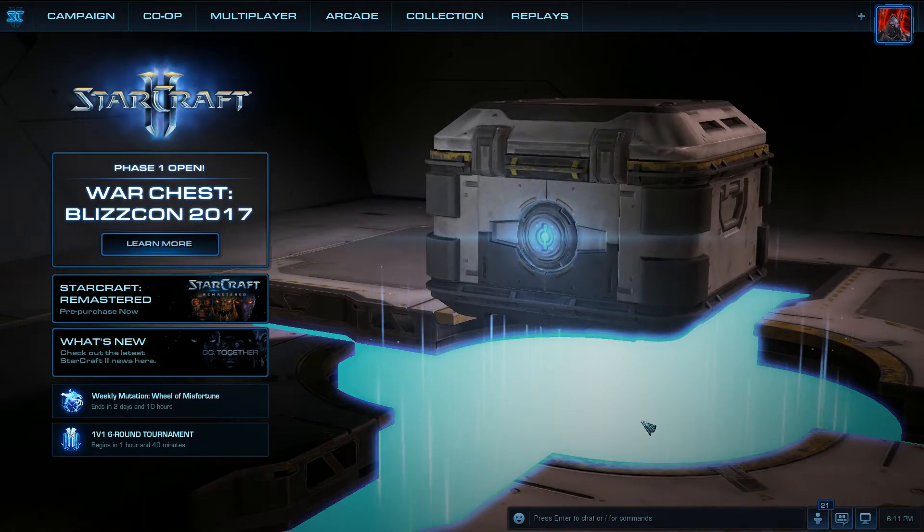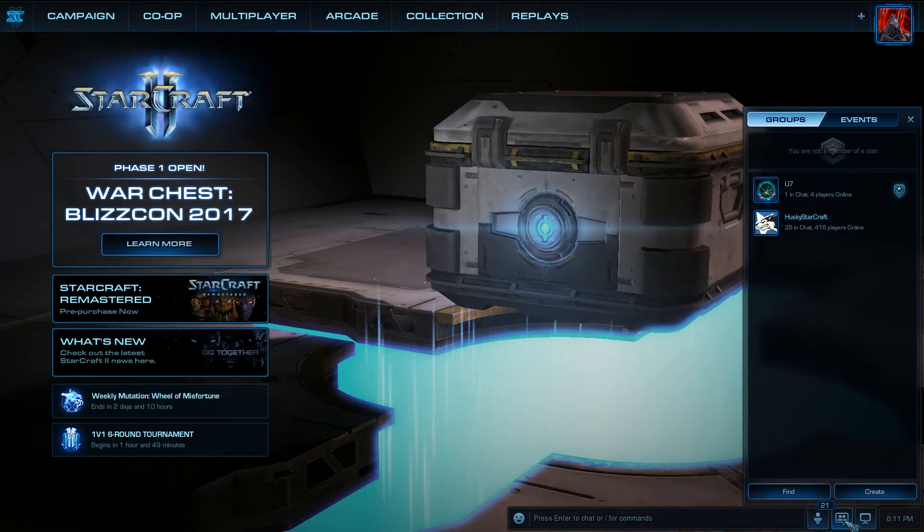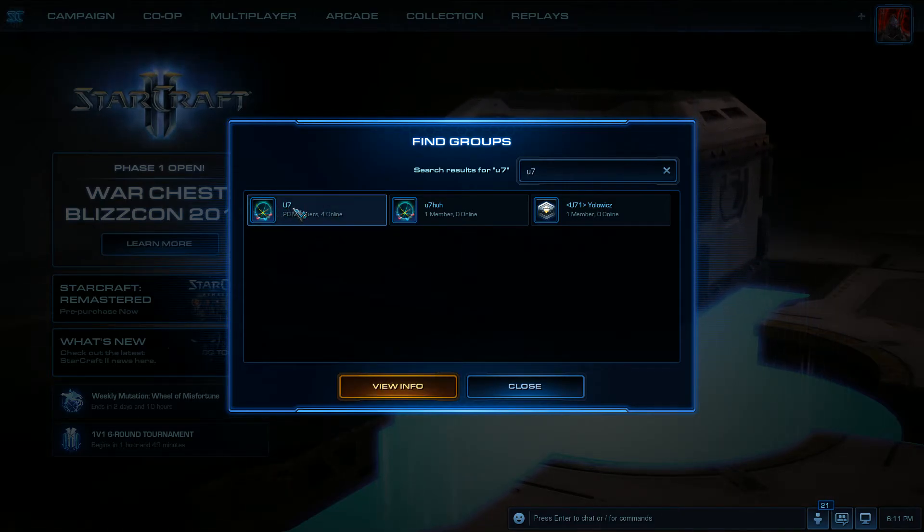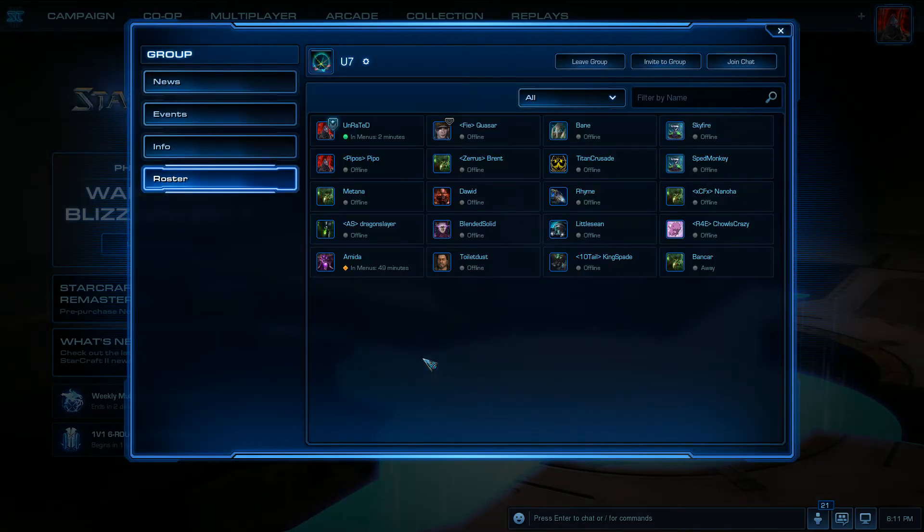So yeah, just one more time — quick recap. Click here on the chat bubble, click Go to Find, type in U7, click Enter. Once you click Enter, you click on the U7 chat channel — it's capital U and then seven. Click View Info, and then Join Chat in the top right corner. And there you have it.